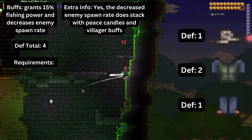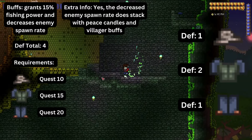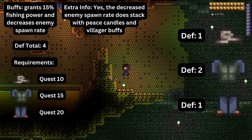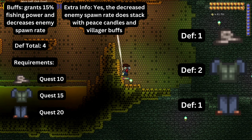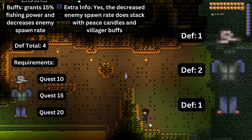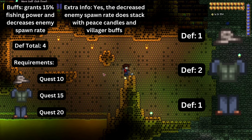The angler armor, which is dropped by the Angler NPC at quests ten, fifteen, and twenty, is composed of an angler hat, angler vest, and angler pants. Together they make up four defense and help with increasing fishing skill and decreasing enemy spawn range, which is perfect for fishing expeditions.